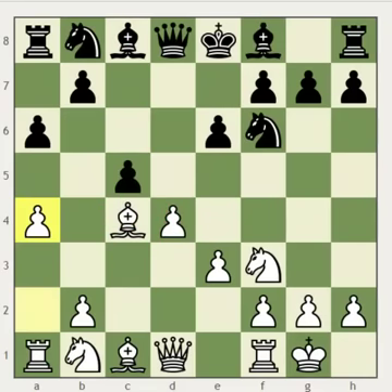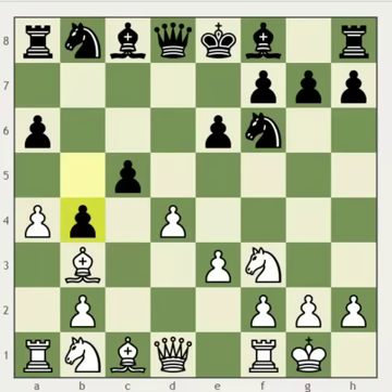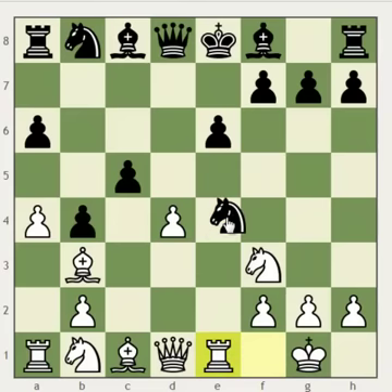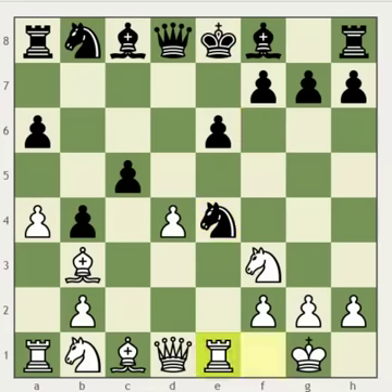If white wants to try a different approach, he should play Bb3, allowing black to expand on the queenside with b5. Now after a4 attacking black's pawns, black should push forward with b4, and now white has the option of playing e4, a very sharp and aggressive pawn sacrifice. If black accepts this pawn, white's going to play Re1, and after black's knight retreats, white can play d5, and white has a very strong attack in the center against black's king.